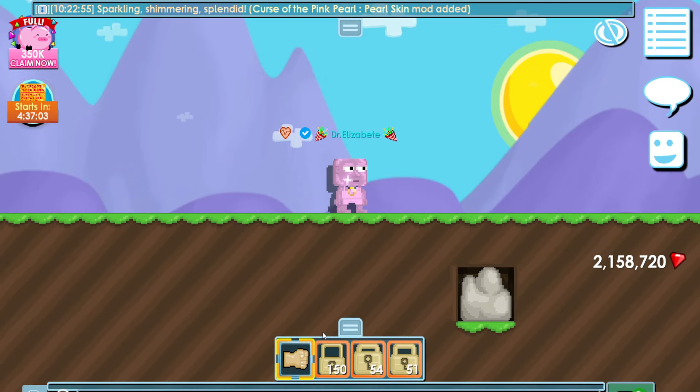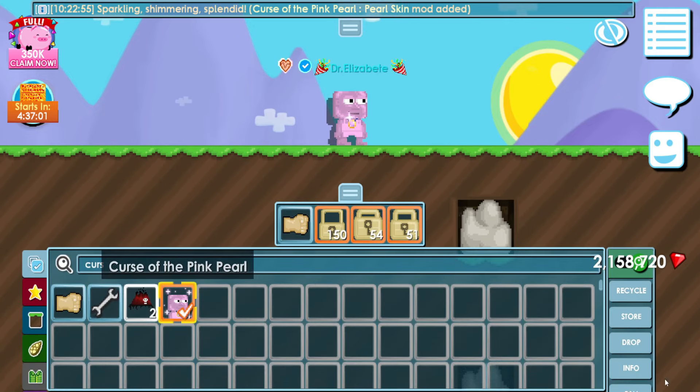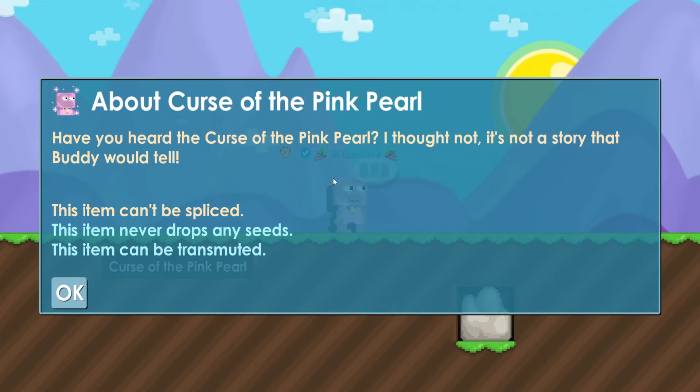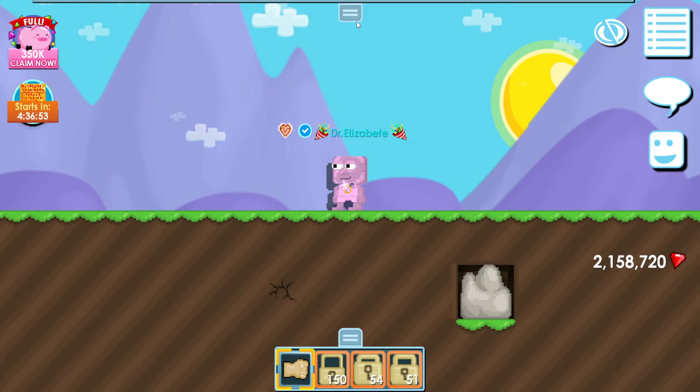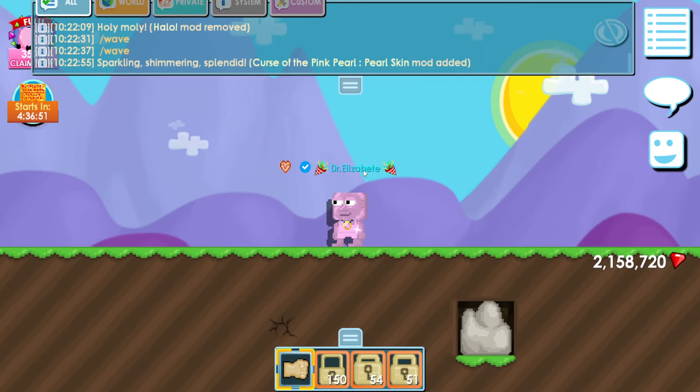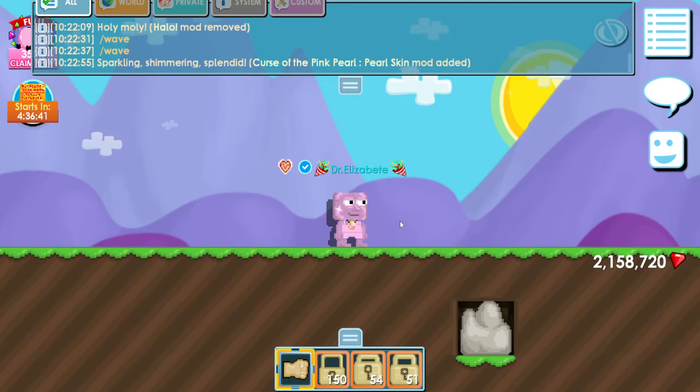If you wear it, this is exactly how it looks. The info of the item is: 'Have you heard the curse of the pink pearl? I thought not. It's not a story a buddy would tell.' So basically it's pretty much like a necklace, and you get this pink skin. As you can see, the effect of it is sparkling, shimmering, and splendid — Curse of the Pink Pearl pearl skin mode.